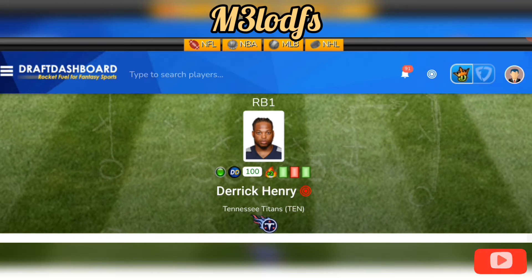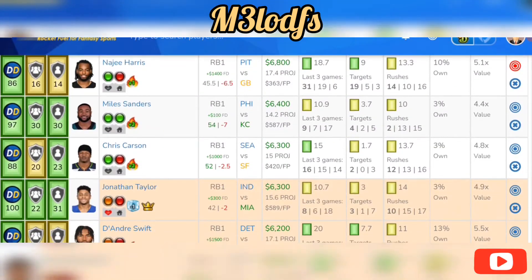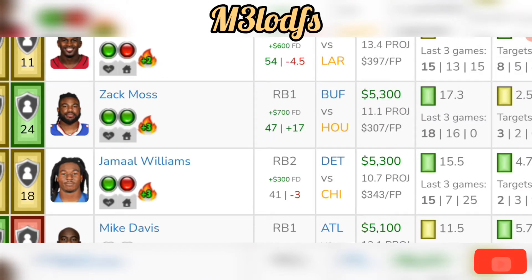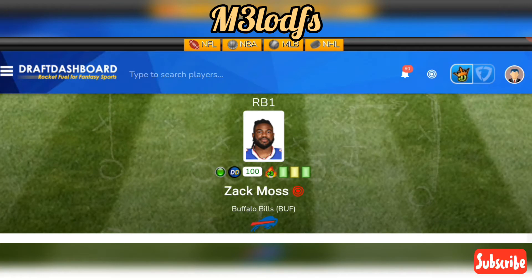For a savings play at running back, I like Zach Moss. I played him last week and he balled out with 18 fantasy points, averaging 17 fantasy points in the past two games. He's $5,300 on DraftKings, $6,000 on FanDuel. Houston is allowing 105 rushing yards a game to the running back position. Buffalo is a 32 implied team points total and a 17-point favorite, so if this game gets out of hand they'll run the ball more with Zach Moss and Devin Singletary — three touchdowns for the season.